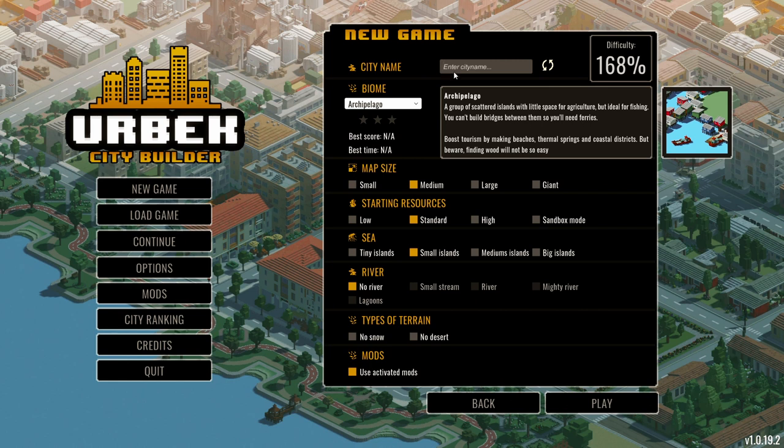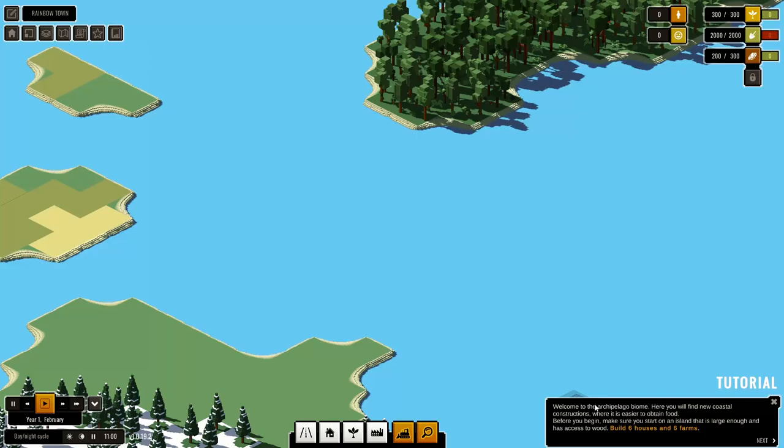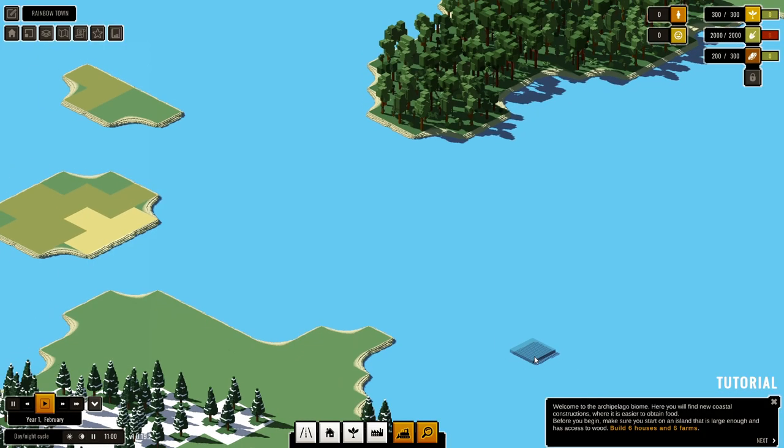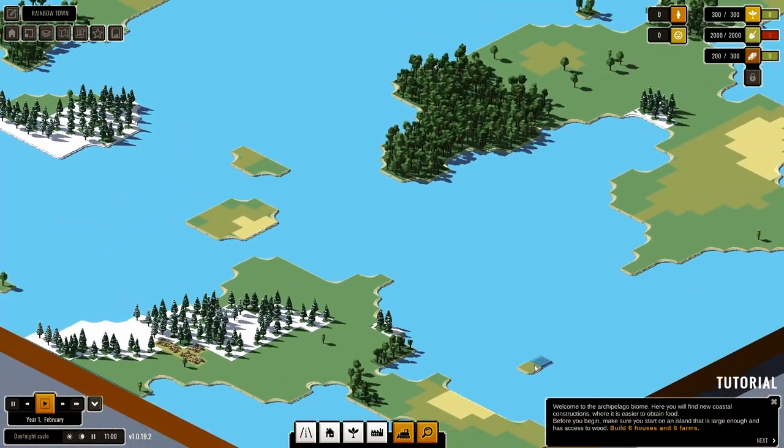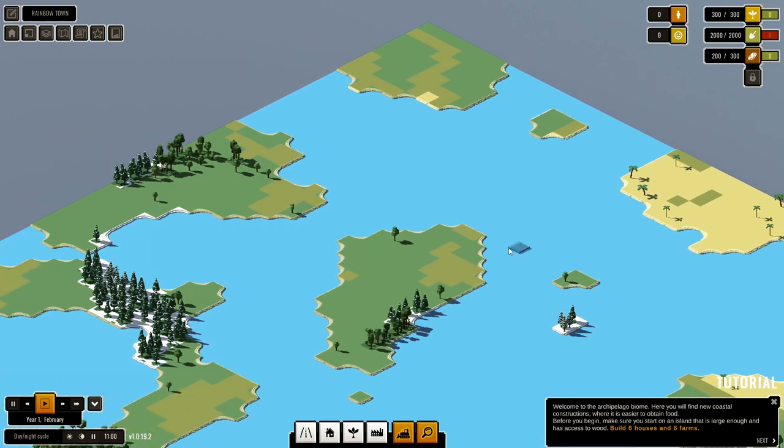It's an archipelago — we'll call it Rainbow Town. Yeah, Rainbow Town, very good. I don't know what that has to do with archipelago, I have no idea. I just struggle with my words sometimes. So it's another temperate map, well mixed I guess.